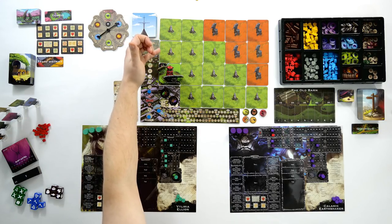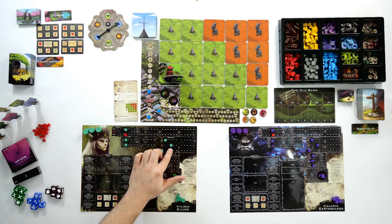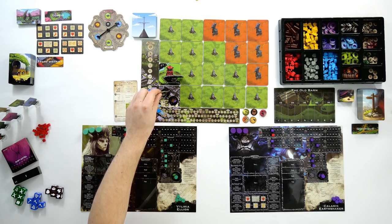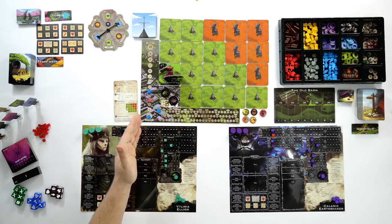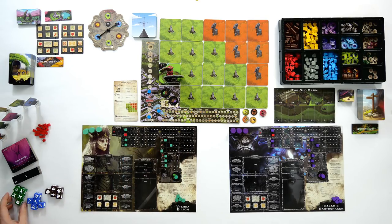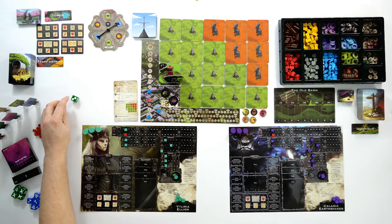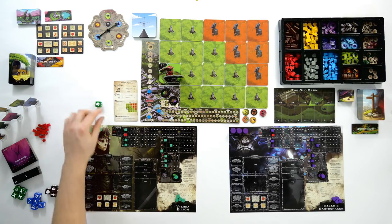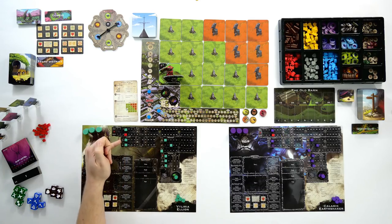Movement refers to how many tiles you can move. Valeria starts with a movement of 2, so she could move up to the Astrographers Tower and then up to an unexplored tile. You cannot move diagonally. Luck is the random modifier — for every value of luck you have, you roll luck dice. When you attack or heal, you roll the dice and gain plus one, plus two, nothing, or plus fifty percent. So if I attack and roll well, instead of 1 damage I might do 2 damage. Luck randomly increases your attack and heal values each time you use them.